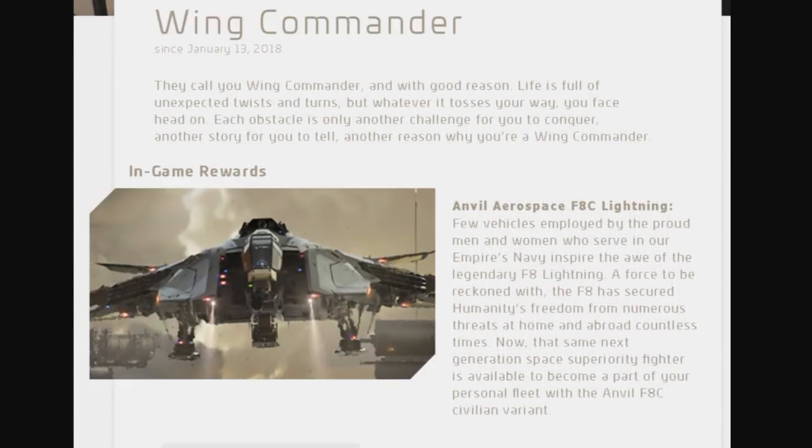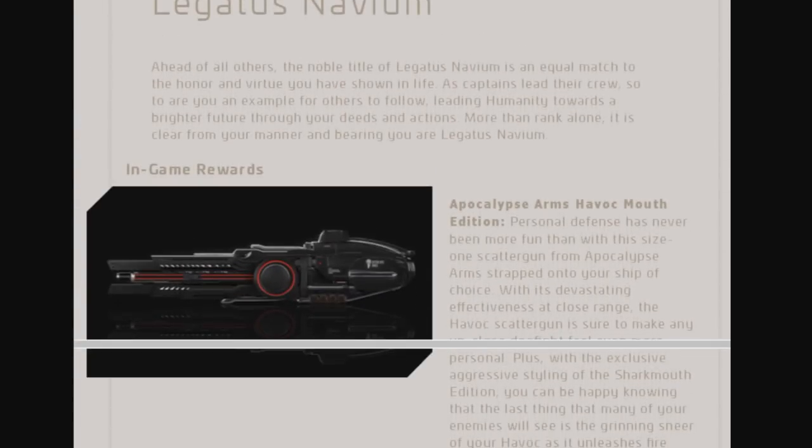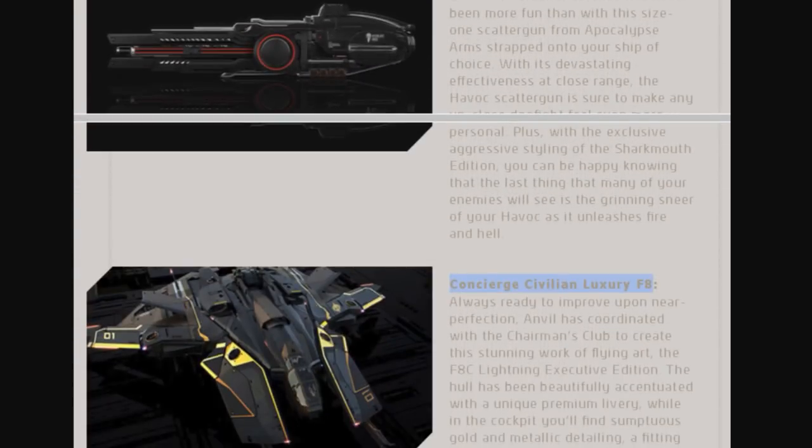Then we get into what I consider the questionable area. Wing Commanders get all of the below plus an F8C Lightning, which looks to be the civilian version of the ship, and the Legatus Navium title — which I believe translates to something like diplomat of the navy, or possibly the old high command. Either way, they're receiving a gold-trimmed version of the F8 Lightning, and that's where we get into odd territory.